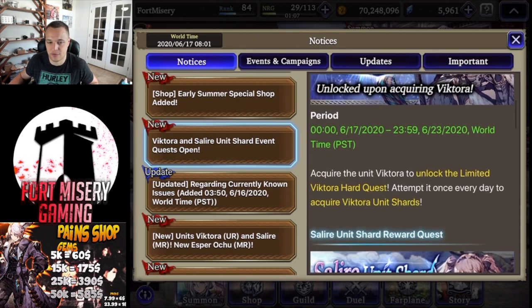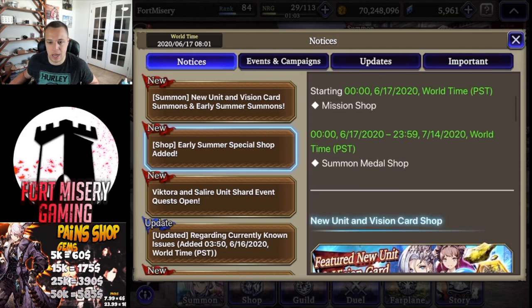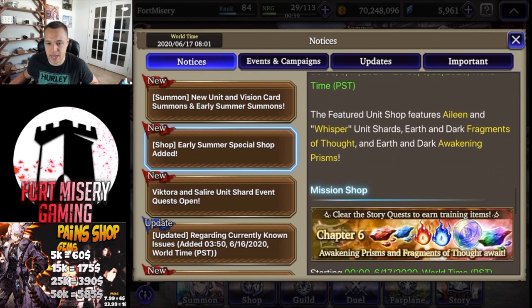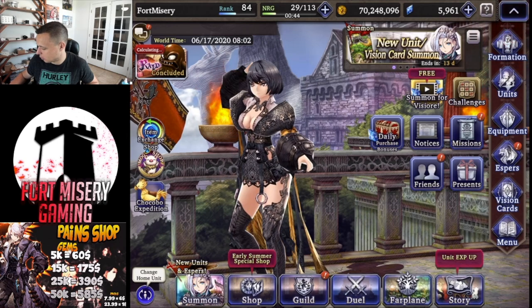We also have the hard quest and other stuff we went over in the update. One thing to note: they added the Chapter 6 awakening prisms story quest pack. If you spend around 1,000 viz, you'll get a bunch of fragmented thoughts, rainbow spheres, rainbow fragment thoughts, and elemental prisms.